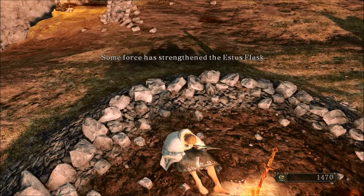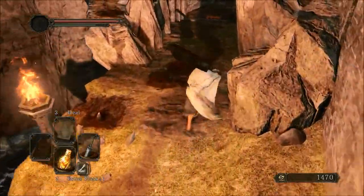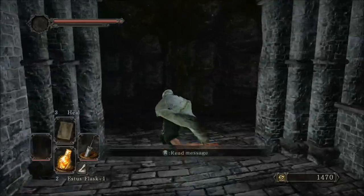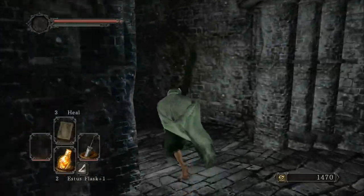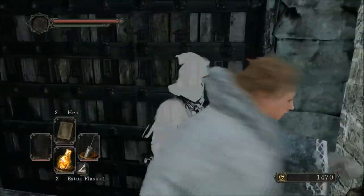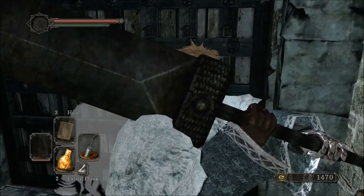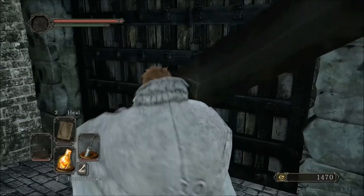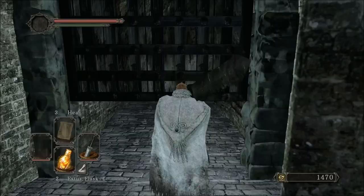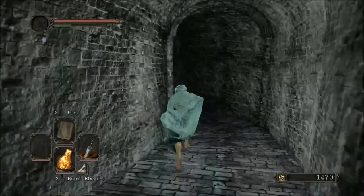If you're doing a mage build, you can raise Agility through Attunement, which also gives you more attunement slots. Both Attunement and Adaptability raise Agility. Those dodge rolls are super important, especially for veterans. After you get the greatsword, keep your weight below 70% so you can fast roll — that's super important. If using the Tower Shield it's not as important since you can just block. Here's a humanity item — if you're new I advise hitting every single chest once just to check if they're a mimic, which is a chest with teeth that eats you.